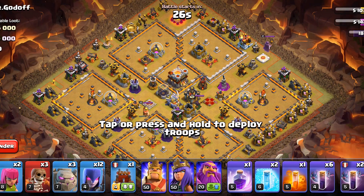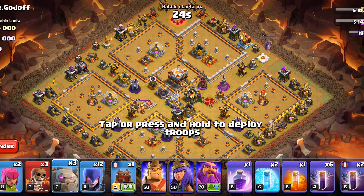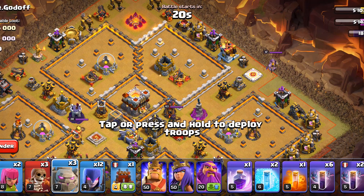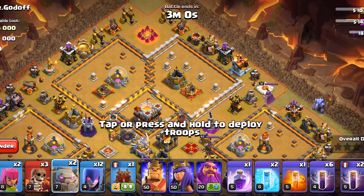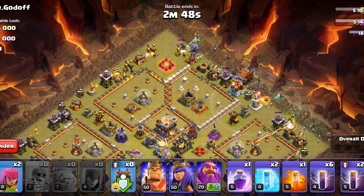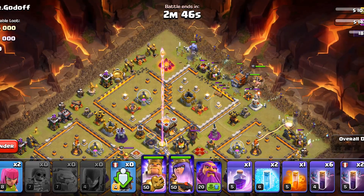Now we will be doing batslap witches. We have the wrong composition, but we will try — this is still how you do it. We deploy the golems, make them lead the way, then the witches, the log launcher, and finally the heroes.